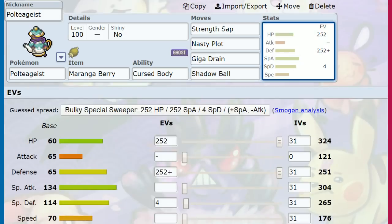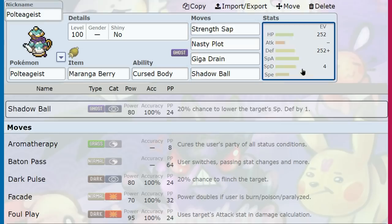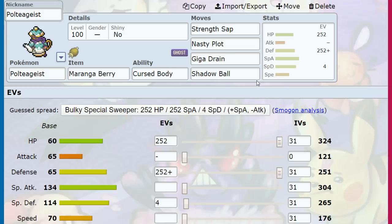For a Setup Poltegeist, considering it has 114 Special Defense and cool moves, a Tank set could work because we also have Nasty Plot. Throw out Nasty Plot, Giga Drain for sustain, Strength Sap for sustain — and even uninvested at plus two, Shadow Ball deals comparable damage. You can tank a hit from something like Cinderace, Strength Sap to get all your health back, take a weaker hit, Shadow Ball to blow it up, rinse and repeat. Poltegeist does some fun stuff once that Nasty Plot gets going.